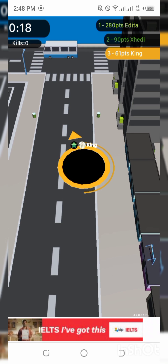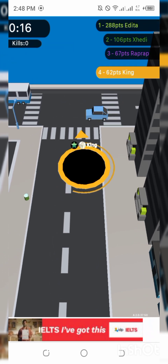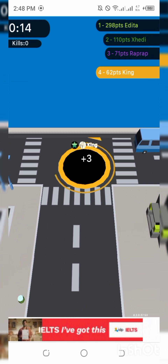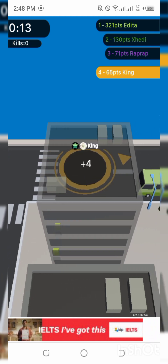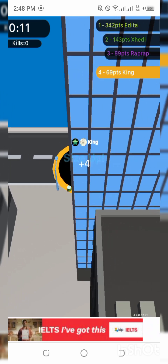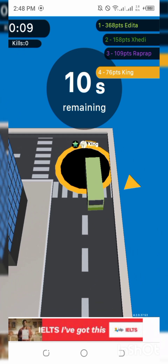To excel in the drop cut game, you will need to master different cutting techniques. You can cut the ropes in a straight line, slice them at an angle, or use multiple cuts to achieve your goal. The key is to experiment and see what works best for each level.